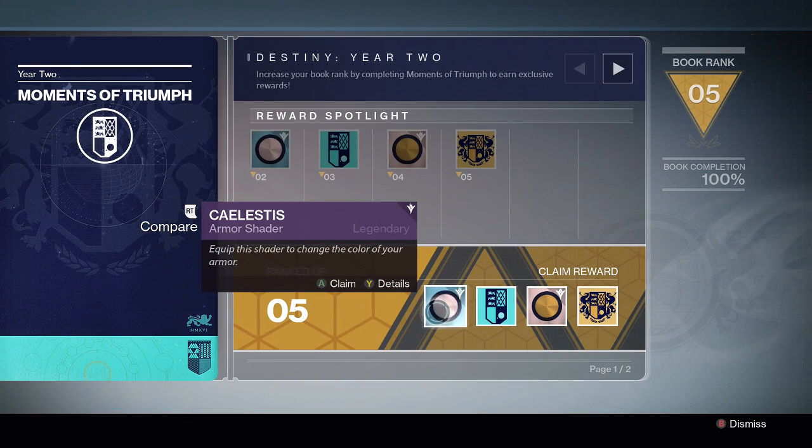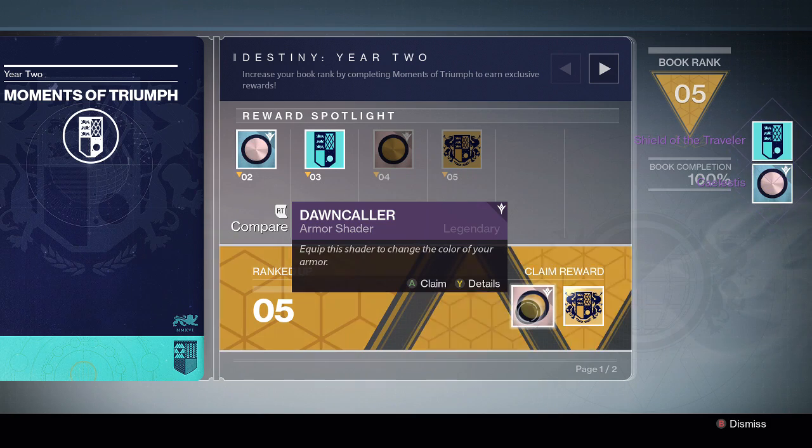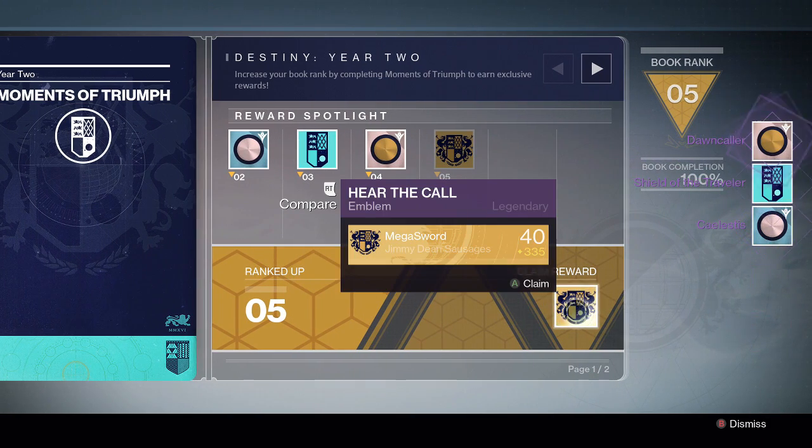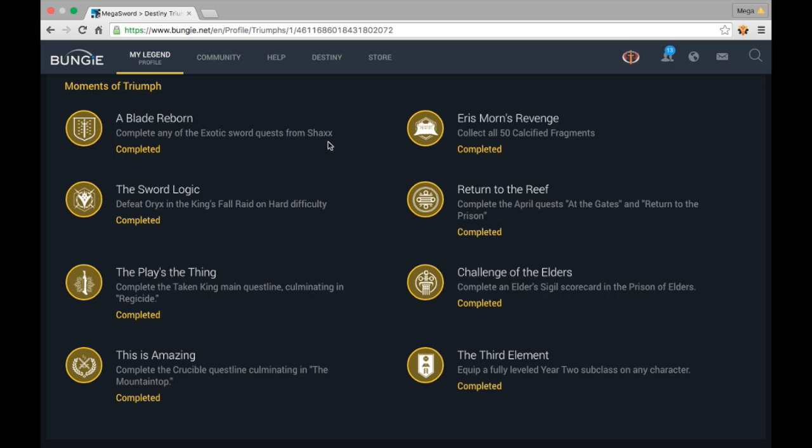Now the hardest ones are definitely going to be collecting all 50 calcified fragments, completing an exotic sword — any of them — the Blade Reborn. And of course the other one that's going to be hard is called 'This Is Amazing,' which is completing the crucible quest line culminating in the Mountaintop.